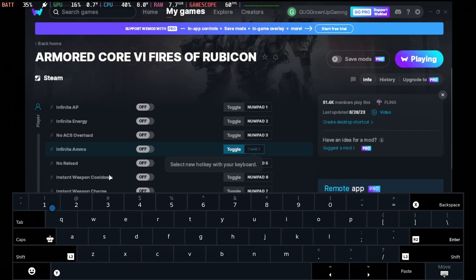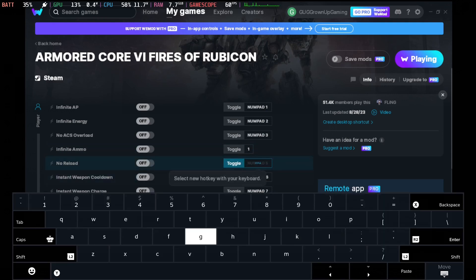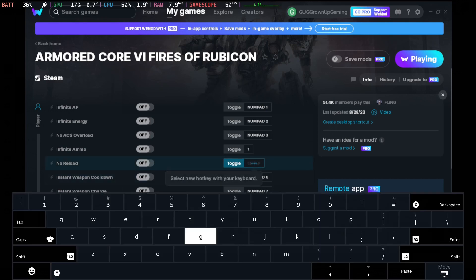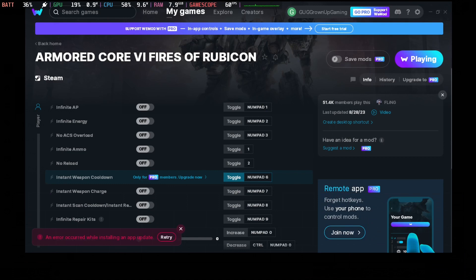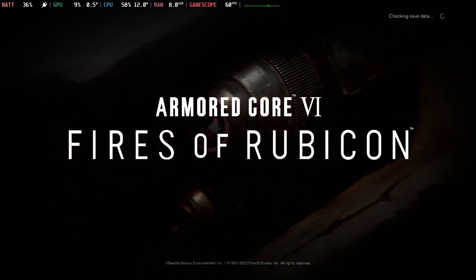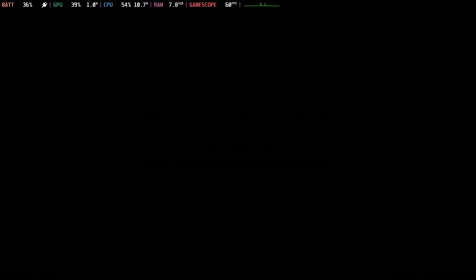It's a bit clumsy because we're using the Steam Deck, but I've changed the toggle to one. You can change it to anything you want. For no reload, I press it again, bring up the keyboard, and go for two. Okay, so it's two. Now we go back to the game — Armored Core. I forgot to load the game to save some time, but that's okay. I found out from a viewer that you don't actually need pro — I might just unsubscribe since I've only got three days left on my trial anyway.